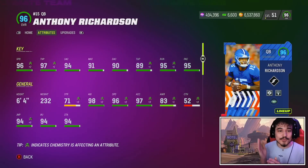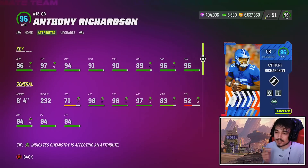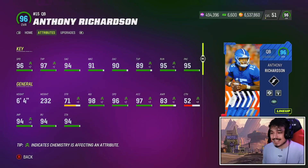Today we are looking at the brand new Combine Anthony Richardson. Here is our first look at Anthony Richardson in a Madden game and he looks pretty good. He's definitely going to be better than Bryce Young's card. He does get Hot Route Master and Pass Lead, Scrambler Archetype with 96 speed, 97 acceleration, and decent accuracy stats.